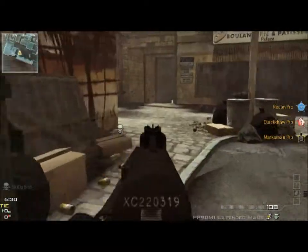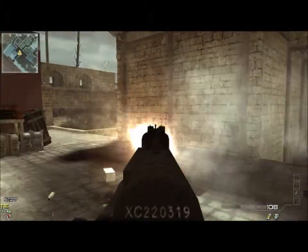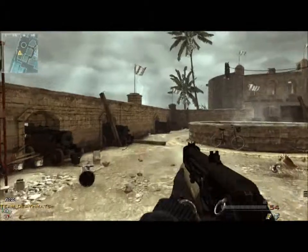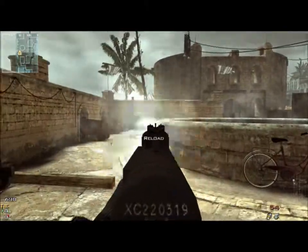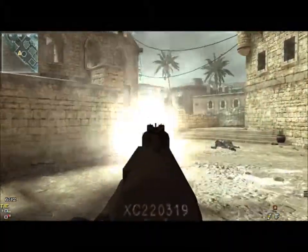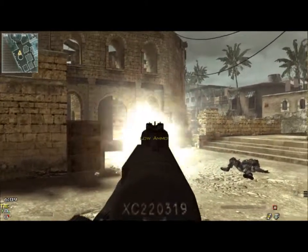Number two: extended mags. I don't like running out of ammo, I don't really like running scavenger either, and I also don't like running dry in the middle of a clip — sleight of hand only does so much. Extended mags will fix that at the cost of your attachment slot. I love to pair extended mags with either the number one attachment or rapid fire, or use it on a machine pistol to be able to draw quickly. Great attachment — absolutely zero downside, lots of upside.